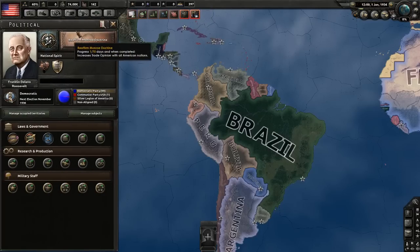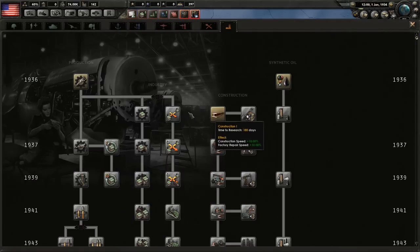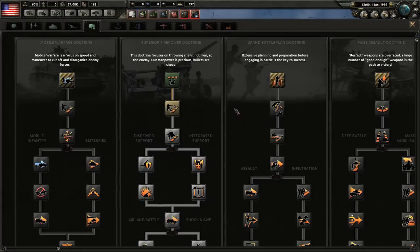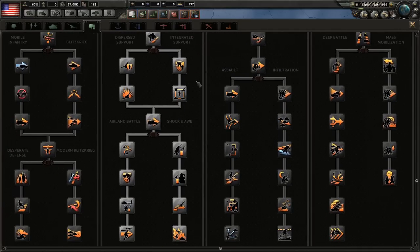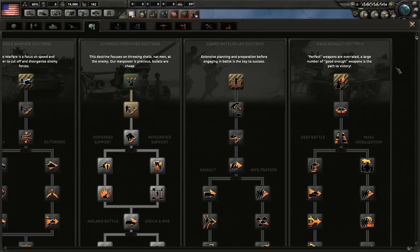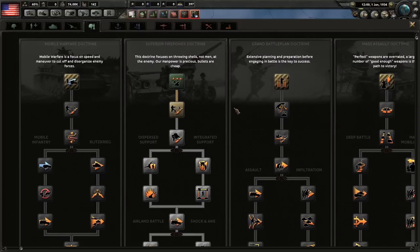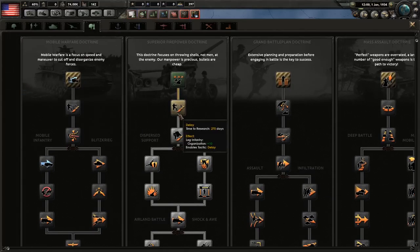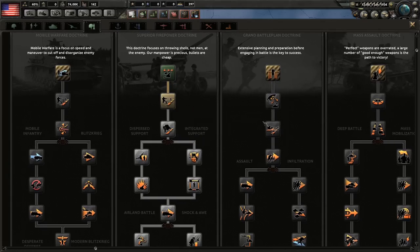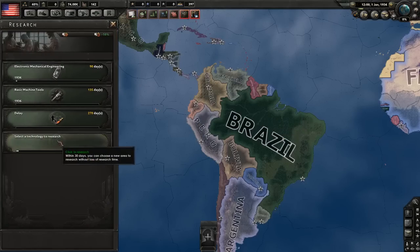Let's get to the action. We're starting by reaffirming the Monroe Doctrine, which will consume all our political power, but that's fine. For research slots, as the US you have quite a lot available and can get to six. For land doctrine, I usually prefer Mass Assault but Superior Firepower is also good — make sure you choose the right paths. I'm going with Superior Firepower just to mix things up a bit.